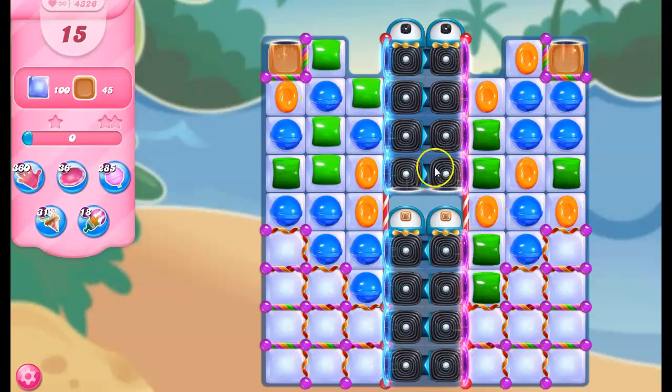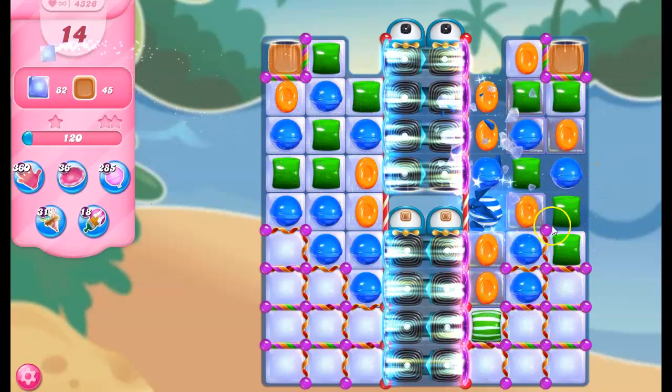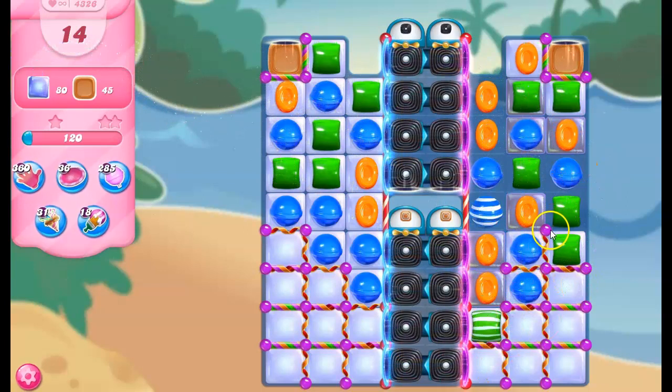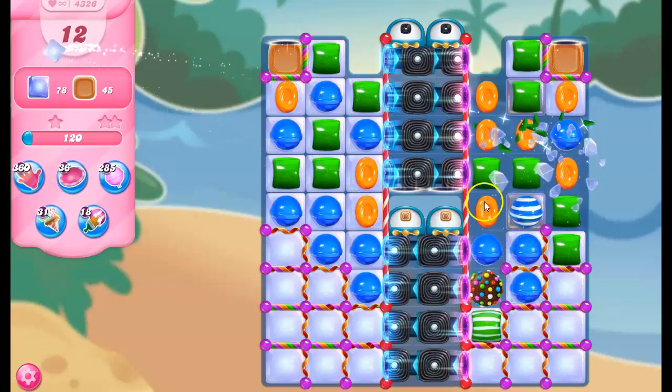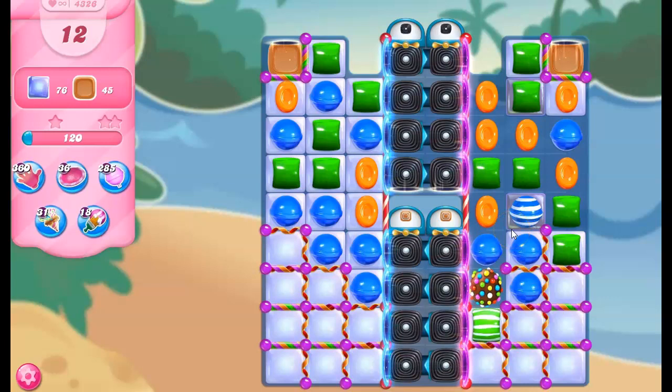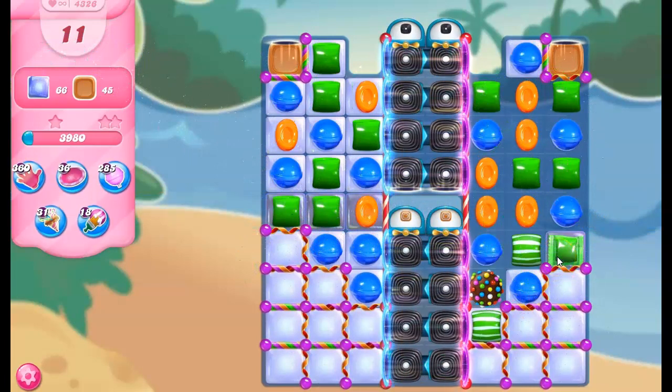I could do this move, but I'm going to do this — it still makes a stripe, but it's down lower. Now I think I can get a color bomb with the orange, maybe. If I do this, and now what do I want to do with that? Can I get a wrapped over here? I can, and I can do a striped wrapped.